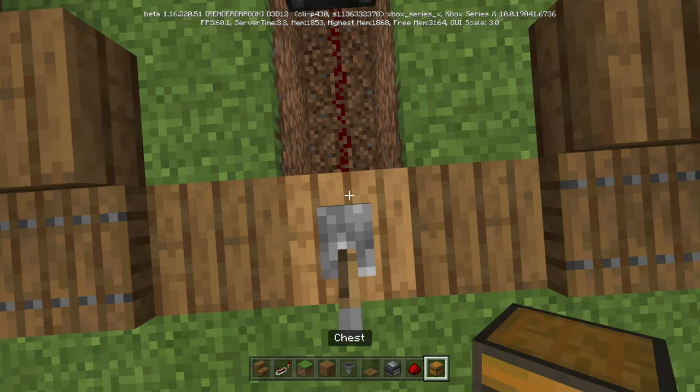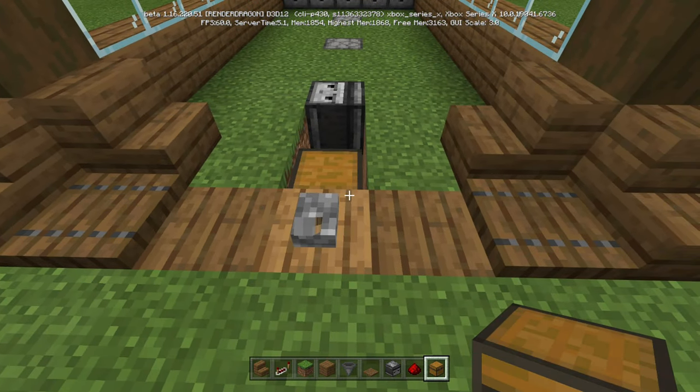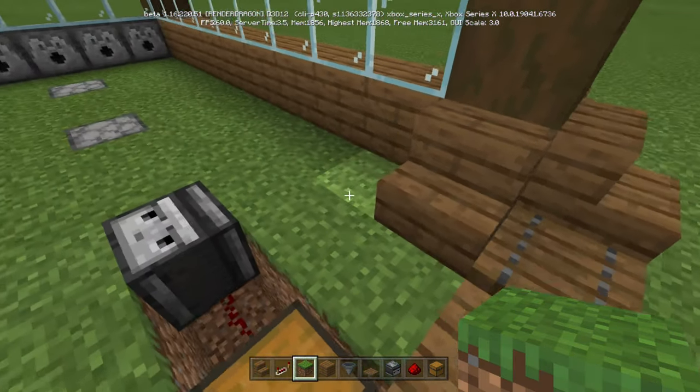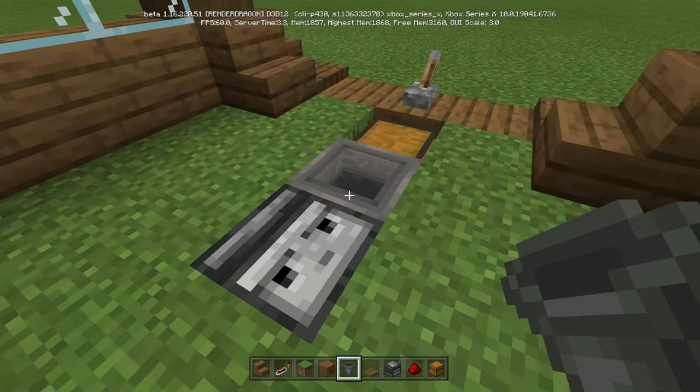Now what we're going to do is right in front of where this lever is, we're just going to place a chest. Okay, behind that chest — we're going to have five hoppers. Make sure you crouch and place a hopper into that chest.